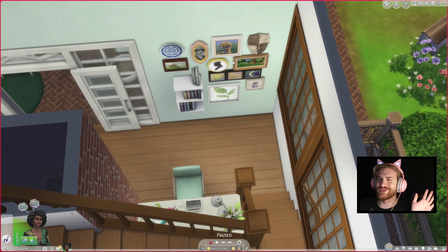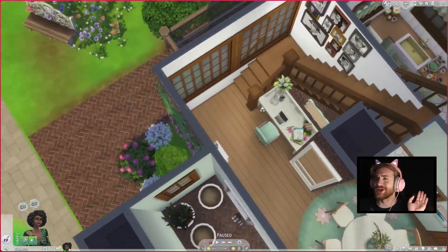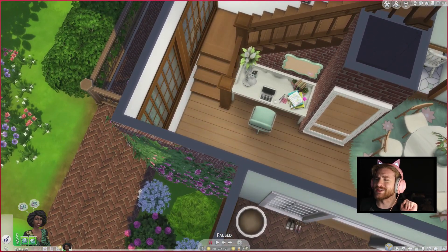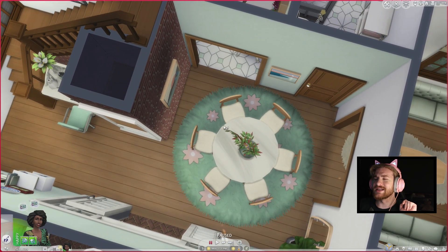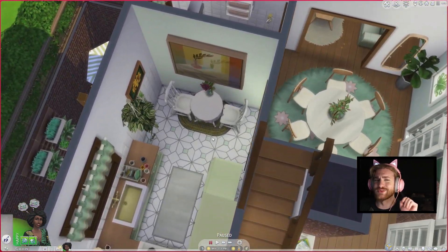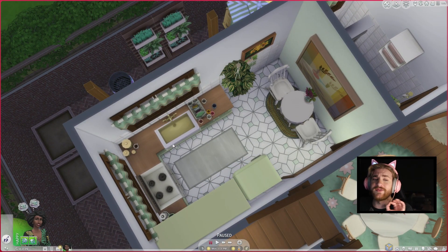Downstairs, here we have just this beautiful gallery wall with some more books. There are a lot of places where your sims can actually access books. And then this beautiful little desk area — someone is clearly studying hard. There is more than enough seating spots in this place for your sims to do homework, study, or whatever they're busy with.